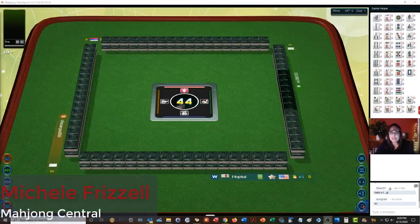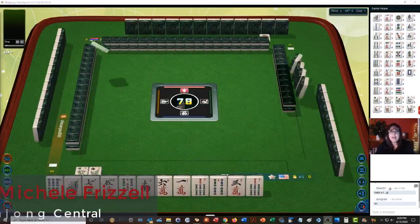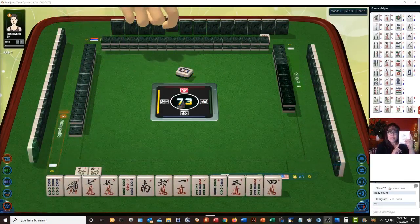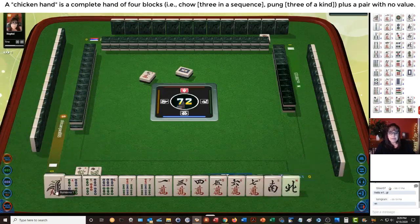We just launched into a game at Mahjong Time in this strategy theory session. We're going to be playing Hong Kong mahjong. If you are new to this version, look for a link in the video description below for a quick reference so you can follow along. We are playing at a zero point, chicken hand table.